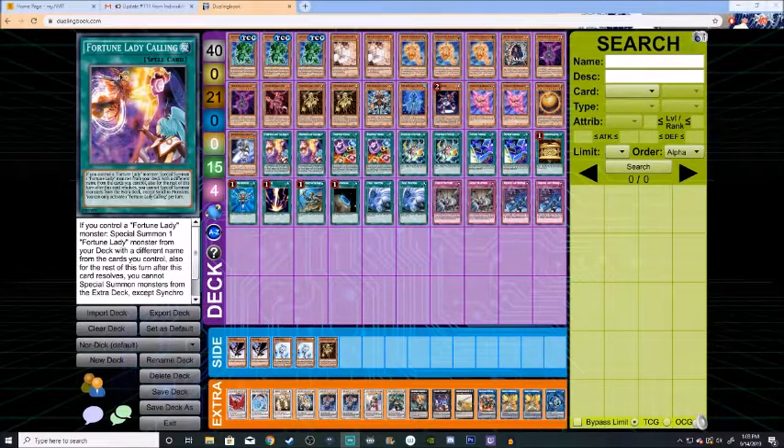This is coming out of the last booster set before Fist of the Gadgets, I believe. Rising Rampage — there were a lot of support cards that came out for Fortune Ladies. I'm going to read through most of the deck, list off any abilities that might be new to certain people, and also show you some combos or early-on type of things that you might want to do in order to have this deck really show its maximum potential.